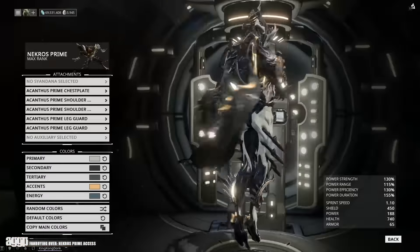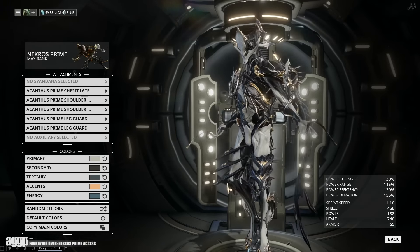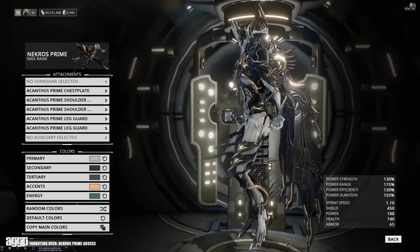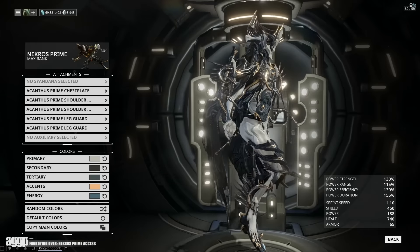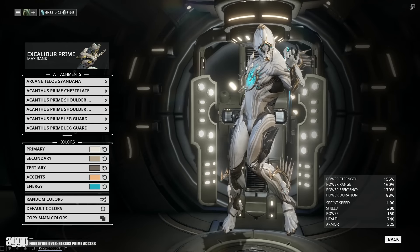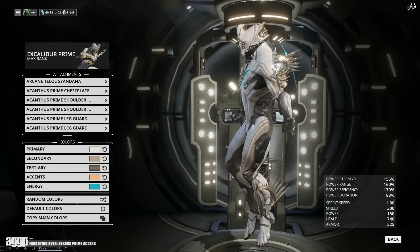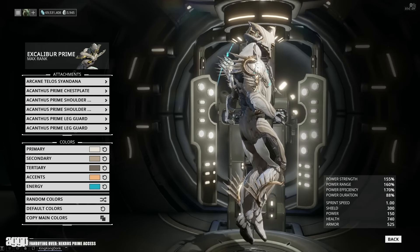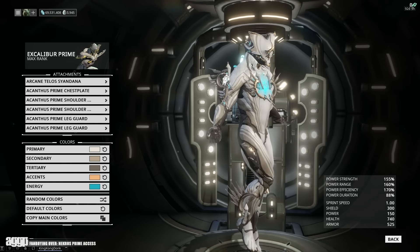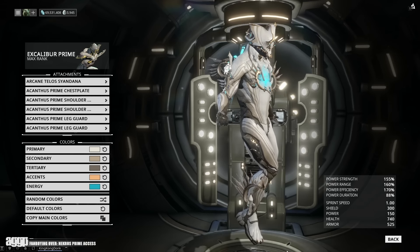Now let's get to the accessories. Starting with the Acanthus Prime armor set — holy shit, that is a lot of spikes. I think it's a bit too much on Nekros Prime who's already got a lot going on, but I know there are a ton of people in the fashion frame community that believe more is more. If you toss this on a frame that's got a little less going on, it actually looks pretty cool — it's got this demonic angel kind of look. For those wondering, Acanthus is a plant associated with eternal life and is traditionally displayed at funerary celebrations; the thorny leaves represent pain, sin, and punishment, which totally fits the Nekros theme.